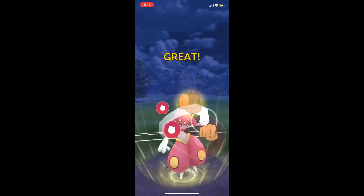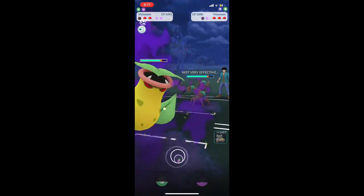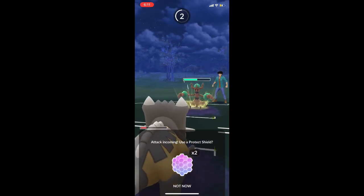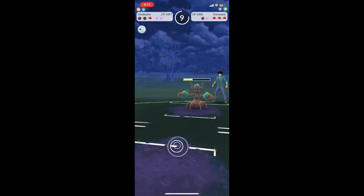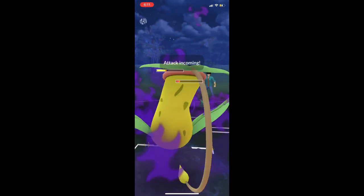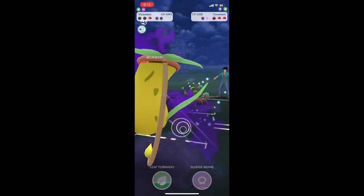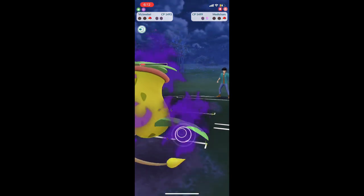One last Power Up Punch to lower their health — it won't kill them, but it will be enough that Victory Bell can come in and finish. We quick switch to Bastiodon at the end to save our shields because it's going to be close. We shield the first Seed Bomb — we don't want to take that hit. Here comes the second Seed Bomb — another shield. Trevenant is down, and now it's just a matter of cleaning up with a couple fast attacks each. Game over.